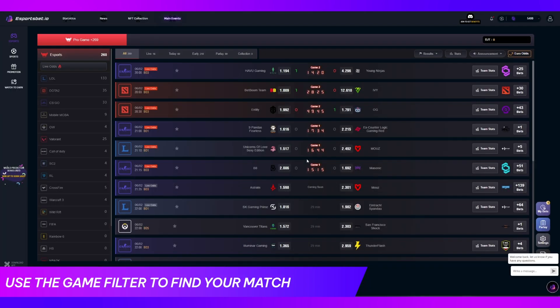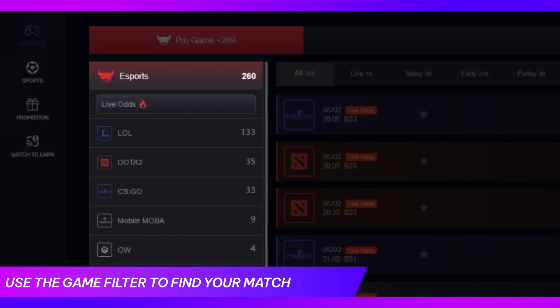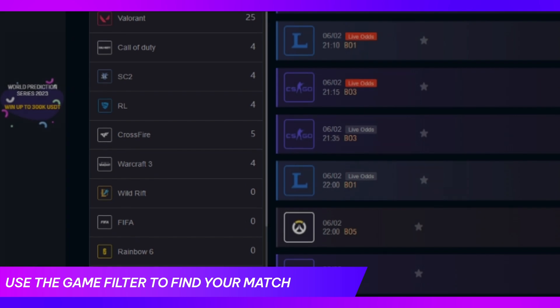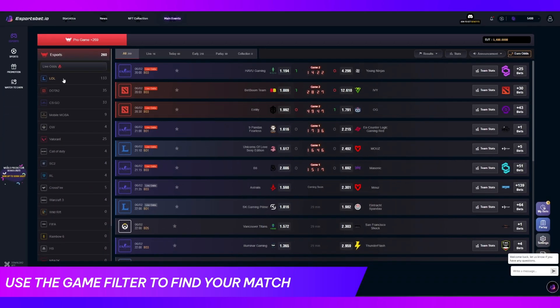Next, use the game filter located on the left side to find your preferred match easier. This will help you narrow down your options and find the game you want to bet on.